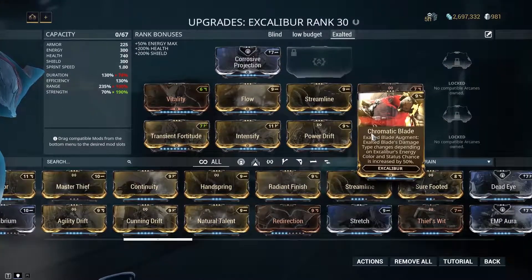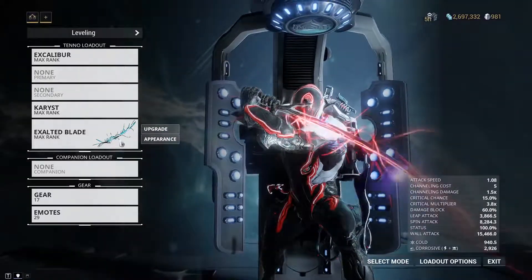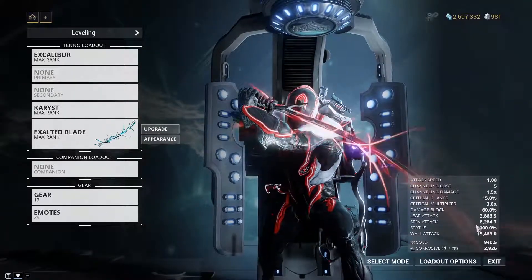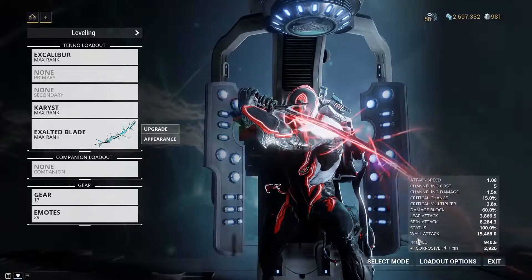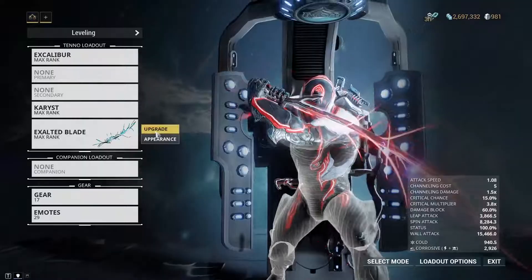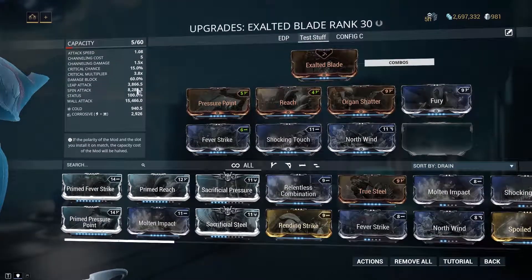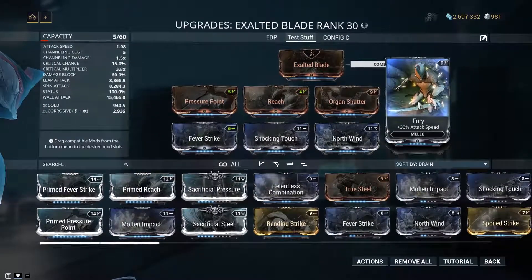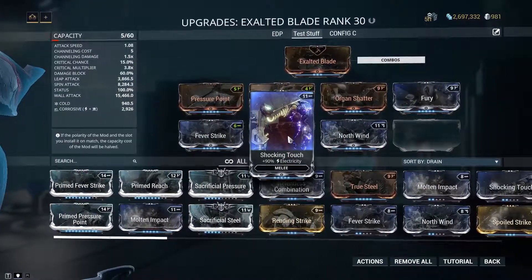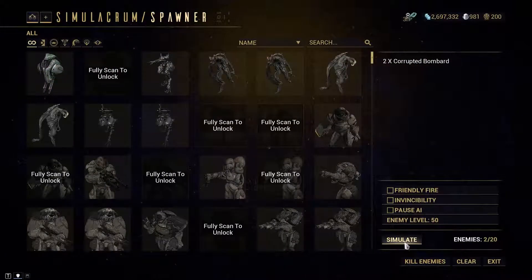The Chromatic Blade augment increases status chance by 50%, and with 190% strength we actually reach 100% status chance on Exalted Blade. With the energy color set to red, we deal Corrosive and Blast damage. The Exalted Blade weapon build uses Pressure Point, Reach, Organ Shatter, Fury, Fever Strike, Shocking Touch, and North Wind. Let's see how well this build performs.